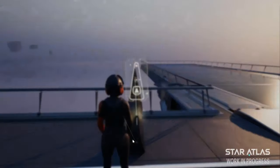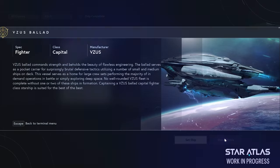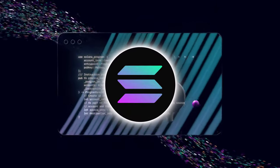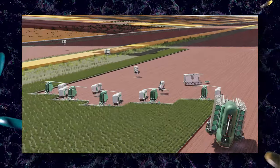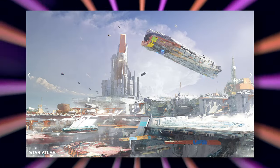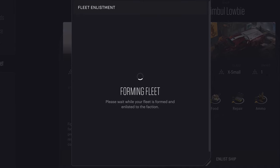When a player buys an item in Star Atlas — be it a weapon, a piece of land, an outfit, or a starship to help them navigate the metaverse — they own it outright. Property rights are secured via the Solana blockchain, and the Star Atlas developers cannot freeze a player's assets or confiscate their purchases. Once a player owns a piece of land, they can mine it or set up a farm, erect buildings and charge taxes, or even use their land as collateral for a loan.